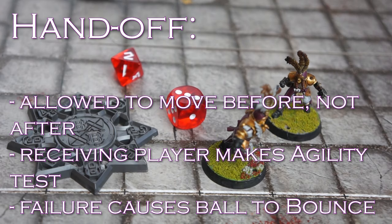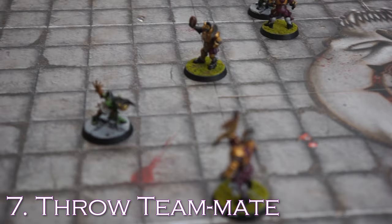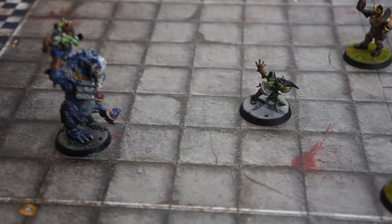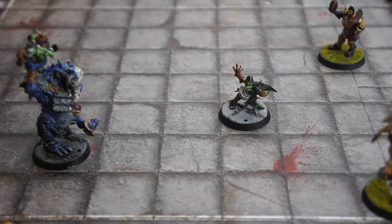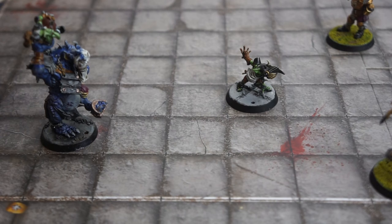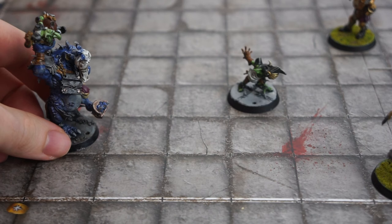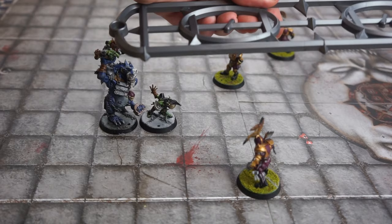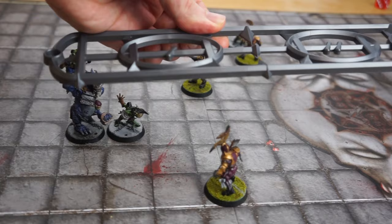Over on the far side of the pitch, a goblin is surrounded on all sides by human players. Enter the troll — this player is activated by the Greenskins coach and declares they will be throwing their teammate. Note that a coach can only perform a pass action or a throw teammate action per turn, but not both. The troll gets to move before but not after the throw, and it picks up the goblin from an adjacent square. Only players with the Throw Teammate skill can throw players with the Right Stuff trait — like our troll and goblin combo here.